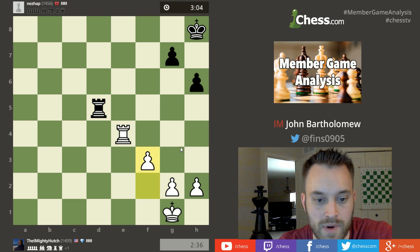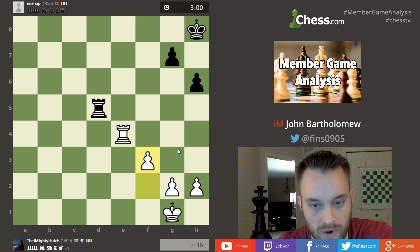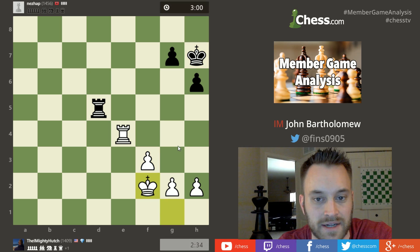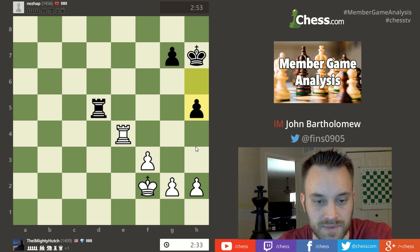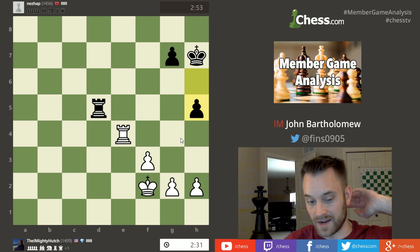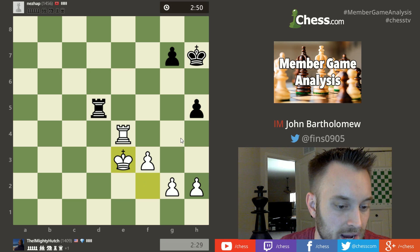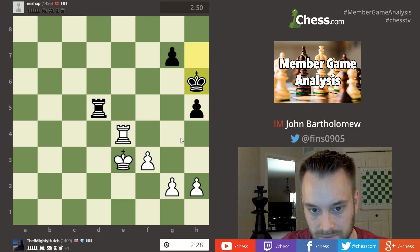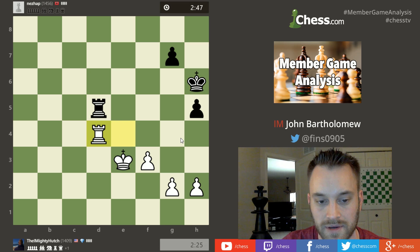We're a long ways from that, and time is becoming a factor too. Hutch is going to want to start advancing his g and h pawns, gaining some space. But this is just a tough endgame to win, because so many rook endgames end up being draws — even if one side is up a pawn or sometimes even two pawns. There's just a plethora of positions that the defending side can always steer for in order to hold the draw.